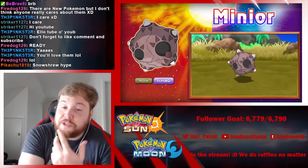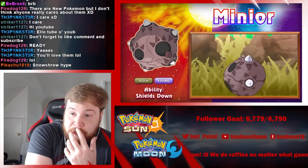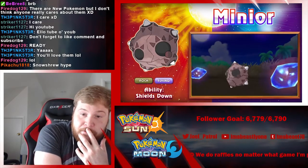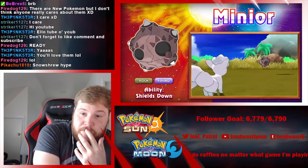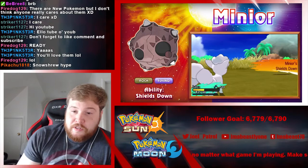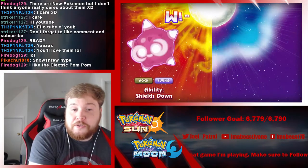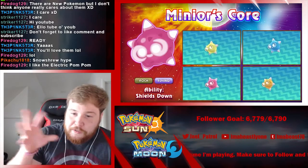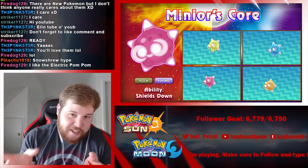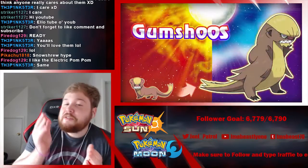I thought this looked pretty cool too — it's a meteor Pokemon. And then when it gets hit, it reveals what's on the inside of it. I thought this looked really cool because it has all these different colors, but I don't know exactly how it works.